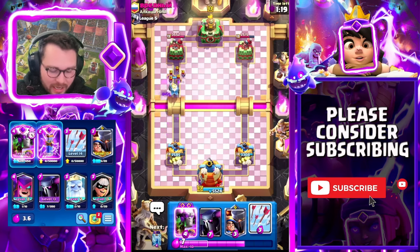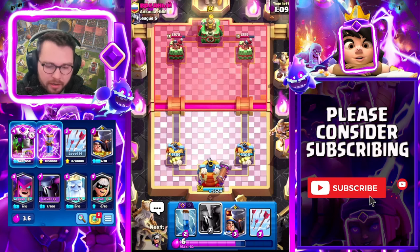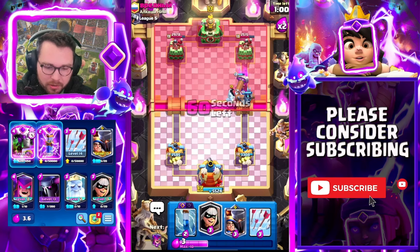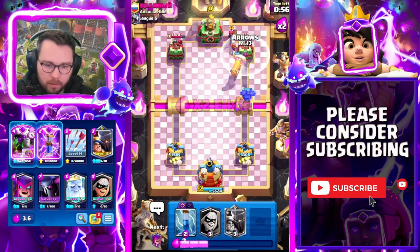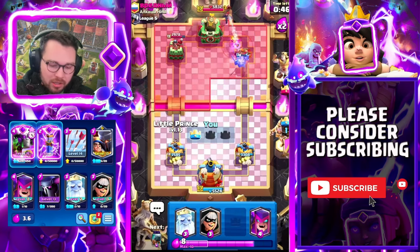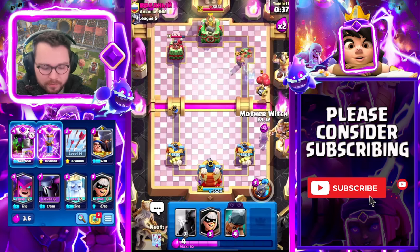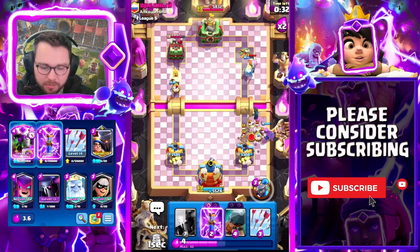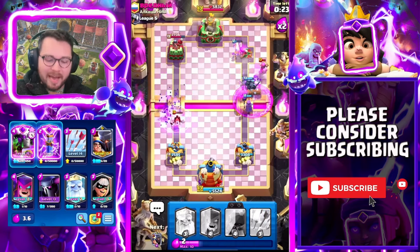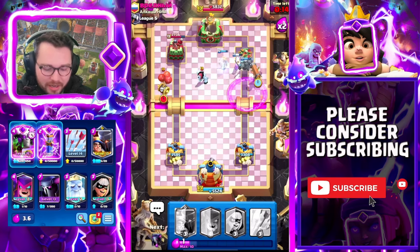Now we have our Evo Battle Ram in hand - it's time! We're going for the battle ram with a Pekka in front of it and those goblins are just going to get eviscerated. We have our zap ready, I'm gonna arrows instead - we hit the firecracker and the bats. I'm gonna zap here to finish off those goblins and finish off the tower. Ghost to clean up that firecracker - there's just nothing this guy can do. Mother witch, bandit to protect her from those skeletons.